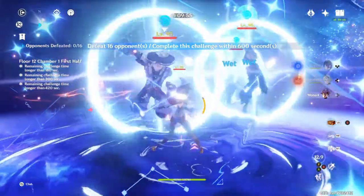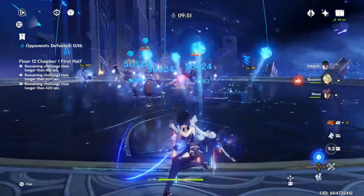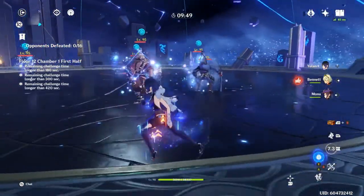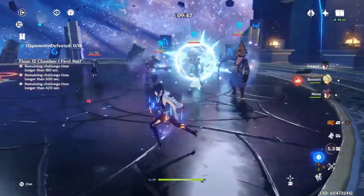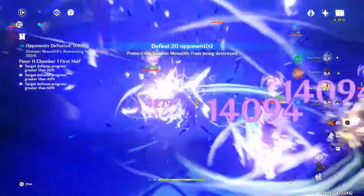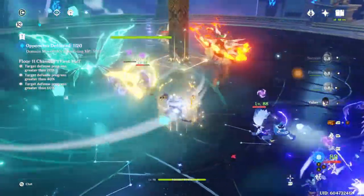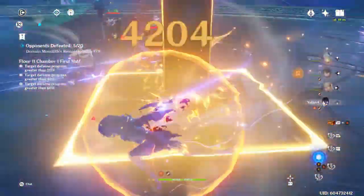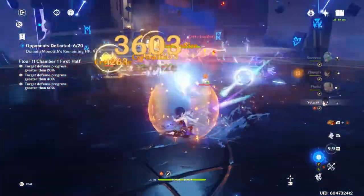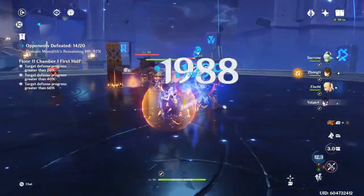Mona, on the other hand, is going to give her a massive damage buff, because she makes enemies more susceptible to damage. Using Yelan with Mona — they're actually really good teammates for each other. As well as Zhongli. Geo Resonance will work too, and of course the Viridescent Venerer set to make them more susceptible to damage as well.